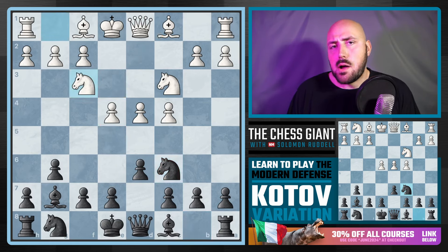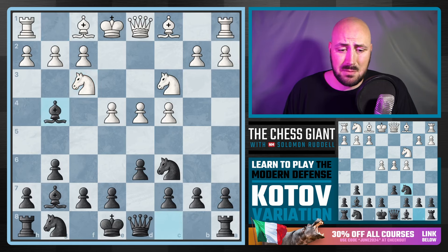Knight F3 is the second most popular move. I'm not impressed with this — I don't think this is a good option. Black plays Bishop G4, and we're threatening to take this Knight and then take on D4.